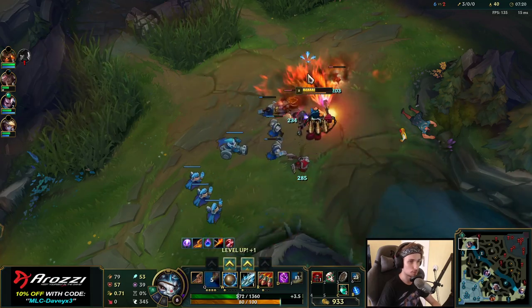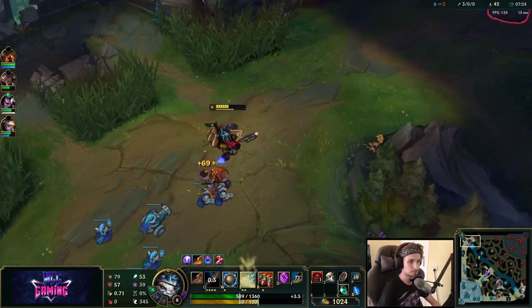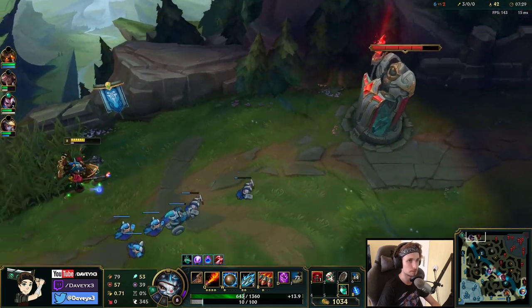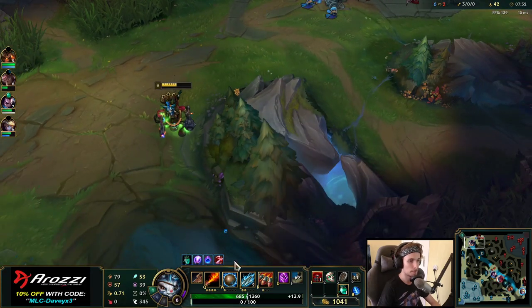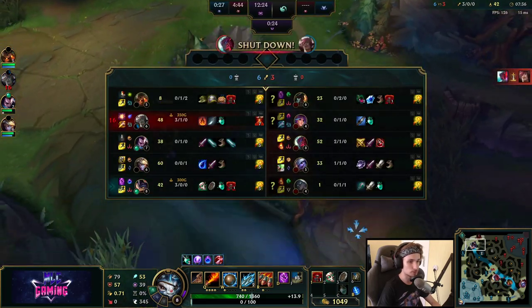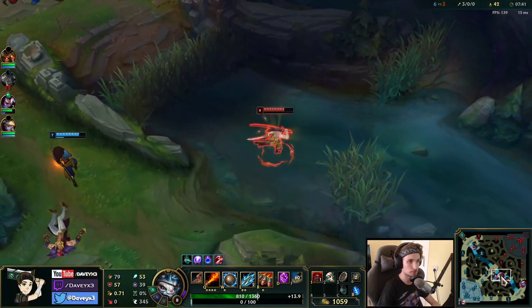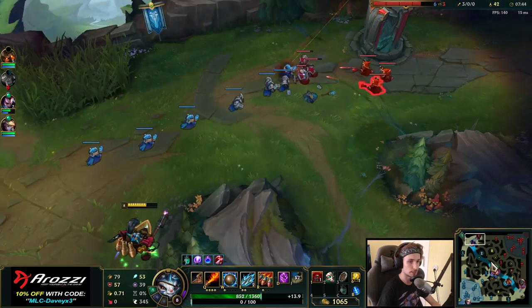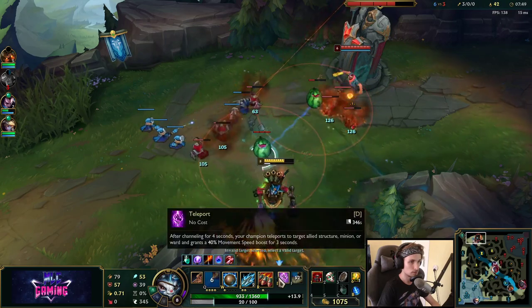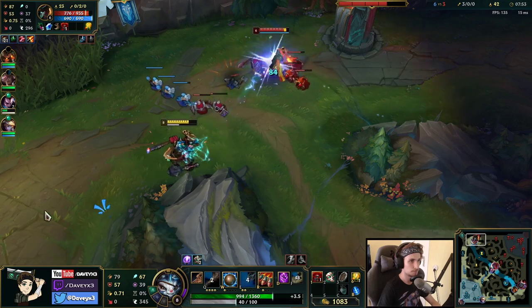Let's push this wave all the way out, we'll probably reset again. I've got to be really careful — there could be a jungler coming top right now. I'll quickly place a ward. The jungler is probably just here right now — yeah, he's here. I'm not going to get caught into that.